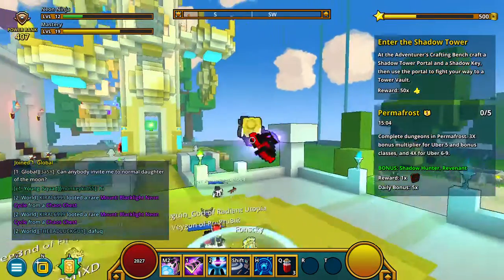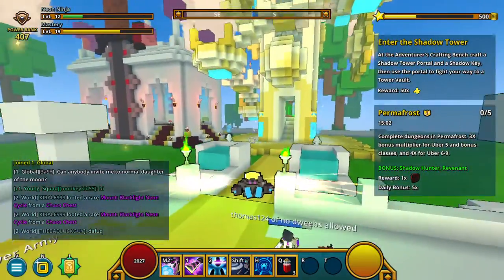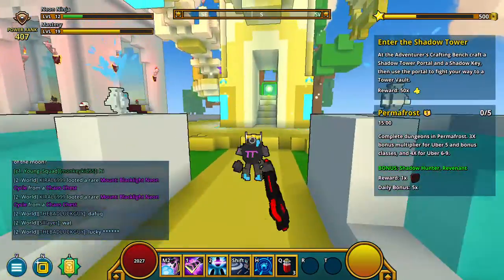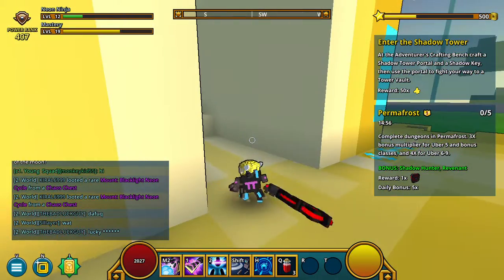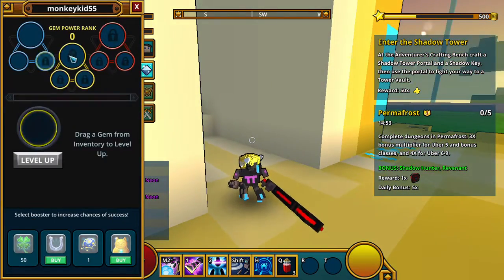Welcome back everybody to another episode of Trove. Today we are playing on the normal world in the hub. I had a comment asking what the deal was with gems, so you want to go to your character for gems.